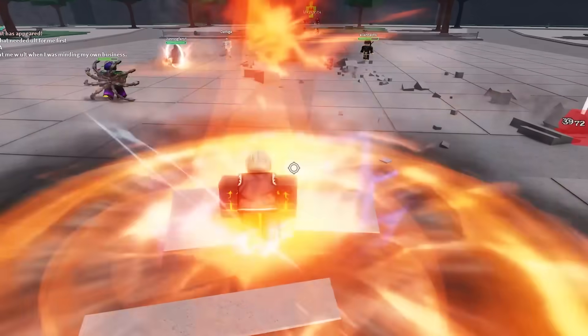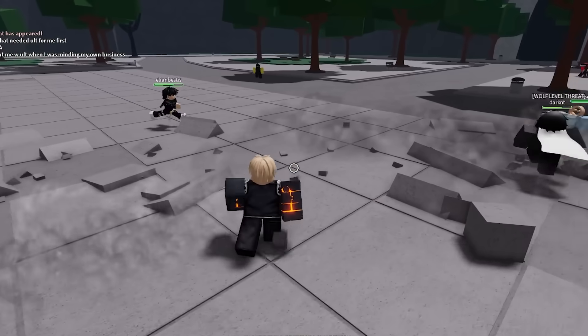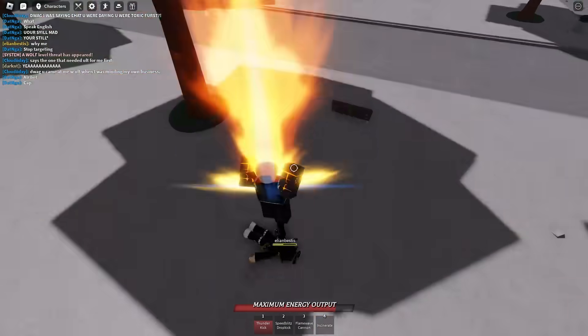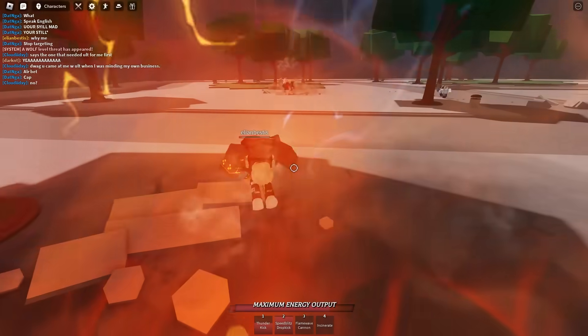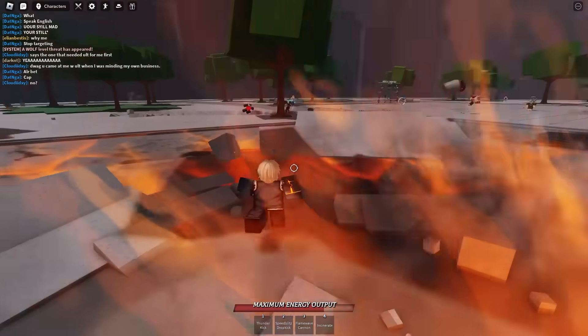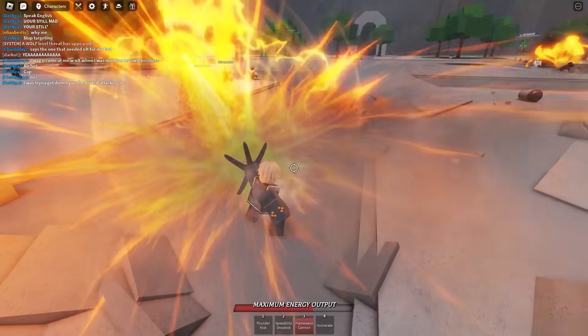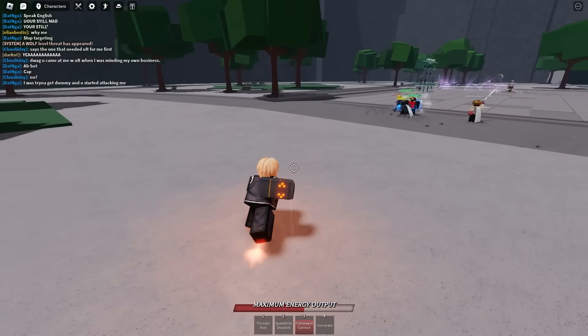They've actually been reworking Genos a lot lately. Let me go ahead and show you guys the new move. He literally ran into that move — that guy's dead. We're gonna go ahead and use our Flame Wave Cannon. Like I was saying, the move that they reworked in this update is the Thunderkick — okay, that guy just popped all. Let me go ahead and use this.